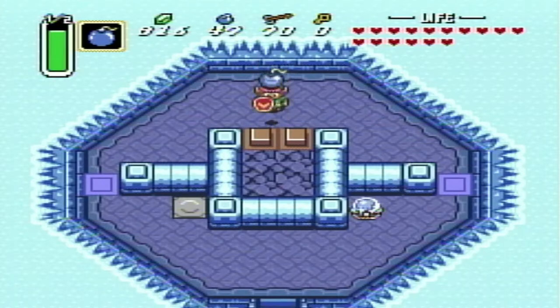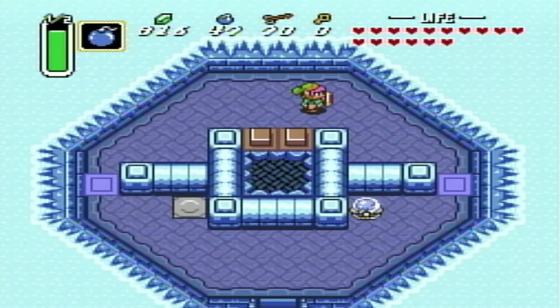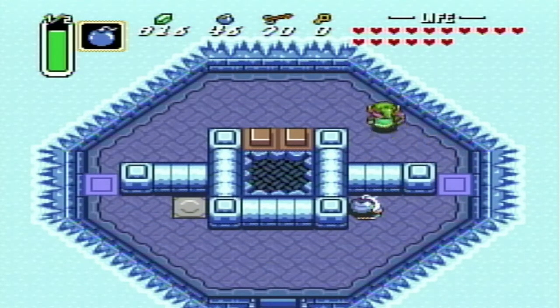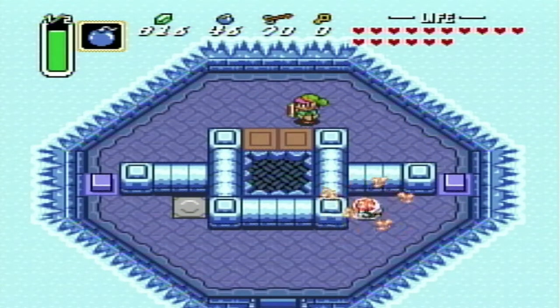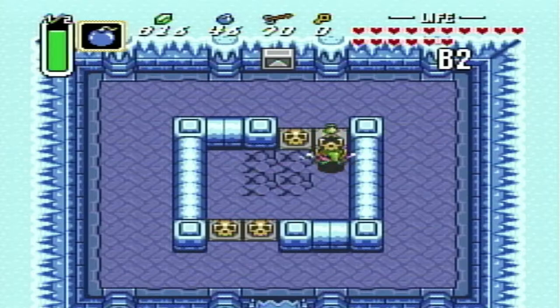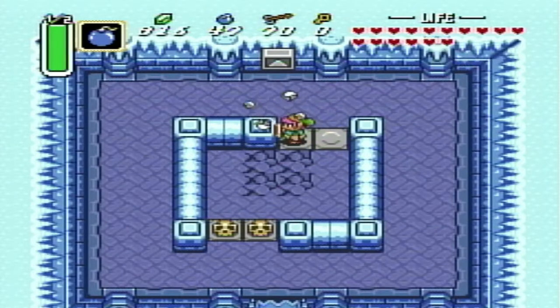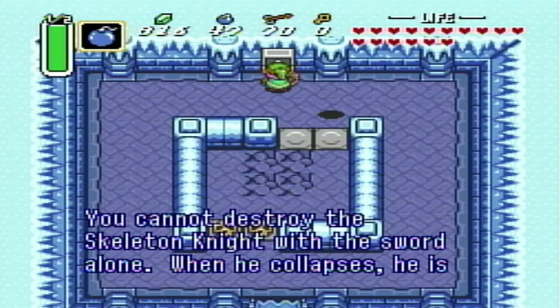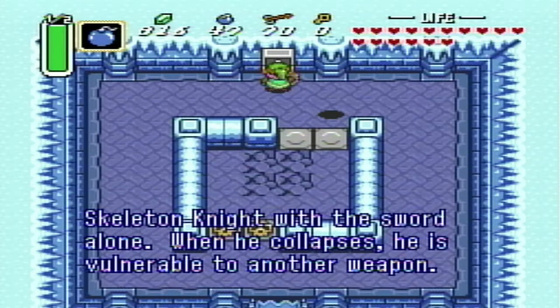So we're going to go ahead and use a bomb - easiest way I find. That'll blast it open and then we can just fall down this hole. This will take us to B2. You cannot destroy the Skeletonite with a sword alone. When he collapses, he is vulnerable to another weapon.